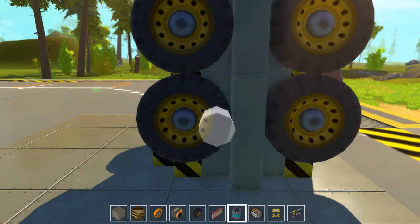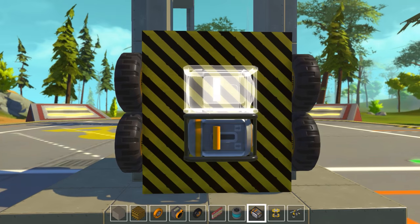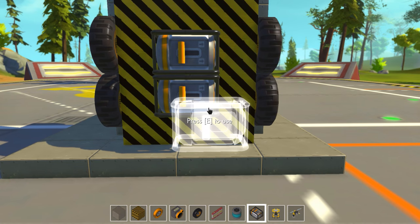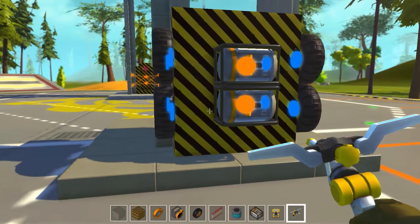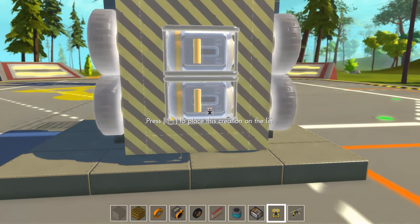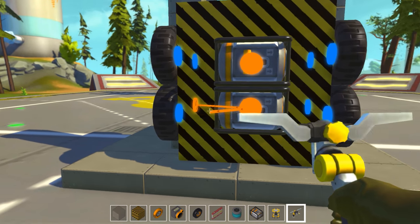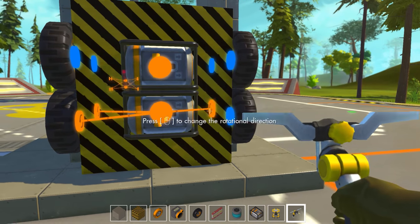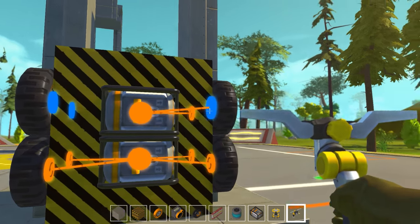We need to go ahead and place some engines on the back — just attach them to the back wall. We need two engines since we need to power eight total tires and each engine can only power five. So we'll go four and four: use the bottom engine to power the bottom four tires, and use the top engine to power the top four tires.